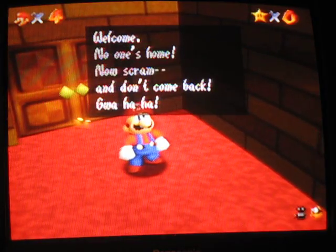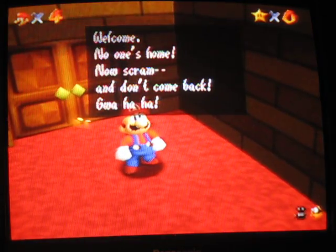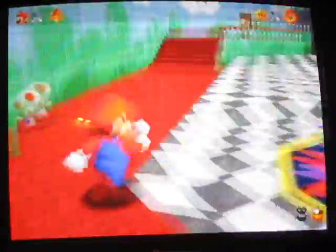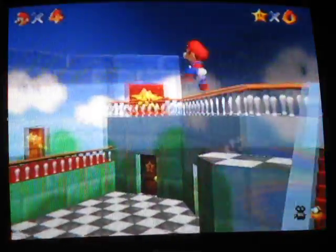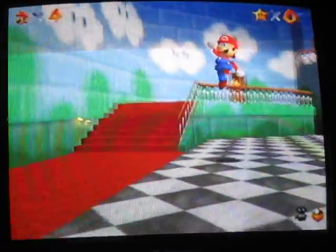Go in the castle — you don't have to press anything to skip the tutorial. Welcome! No one's home now, scram! Don't come back! Yeah, Bowser's here, but Mario doesn't know that, cause he's an idiot. Luigi would've figured that out before he even came.